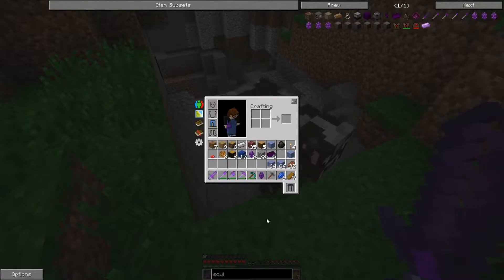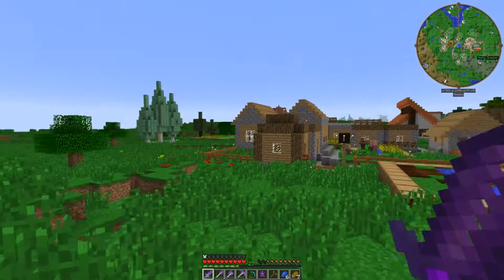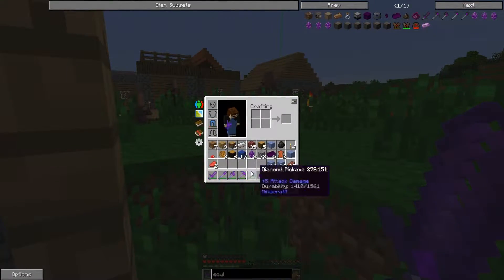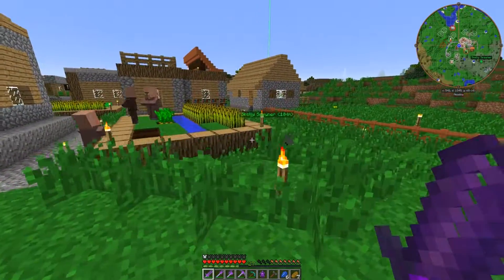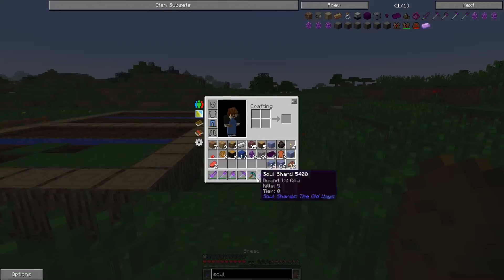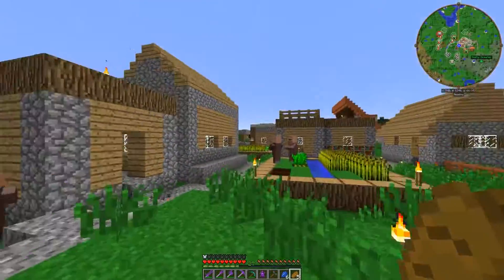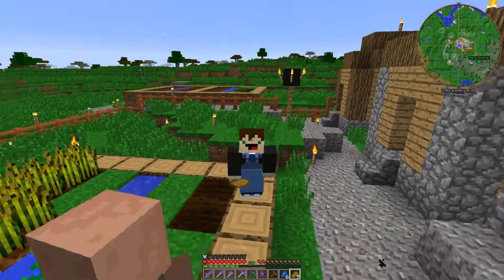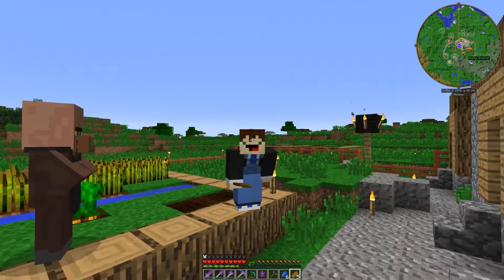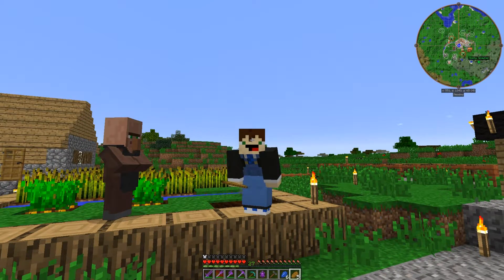When you have it in your bar and kill something, it starts adding points. It added five because normally it would add one, but Soul Stealer adds four more. So between episodes I'm going to go kill a bunch of things, add them to soul shards, and next episode we'll get some soul shard farms going. That's going to be it for today guys — next episode I probably won't have my overalls. I hope you enjoyed the episode and we'll see you in the next one, bye bye!